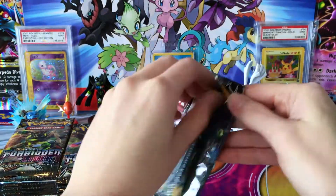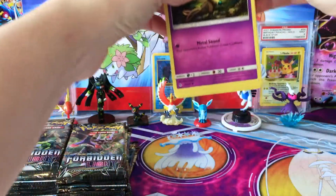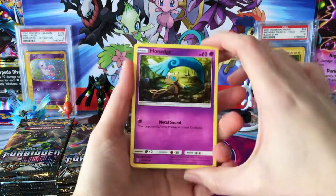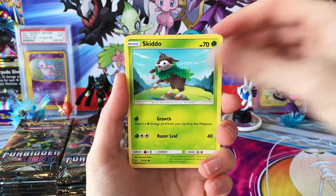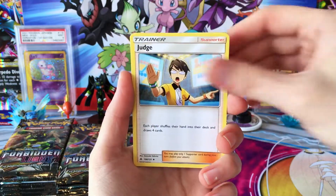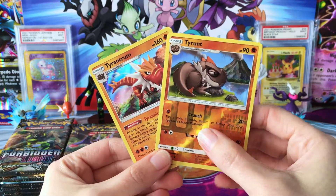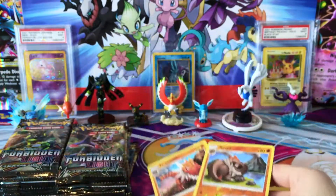So here we go, let's get started with our second half. We still have a chance at some goodies from this box. We have a Metal Energy, Hoopa, a Judge, Magneton, Reverse Tyrant, and a Holo Tyrantrum. It's actually really cool to have the Reverse and then the Holo of the Evolution line.